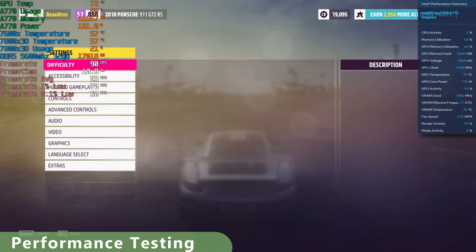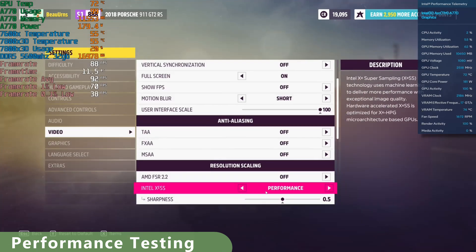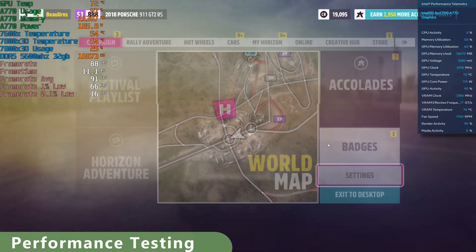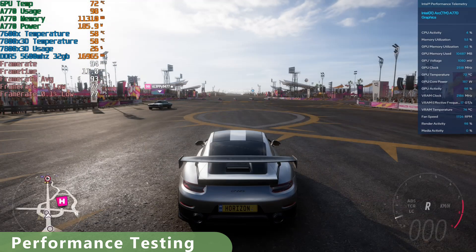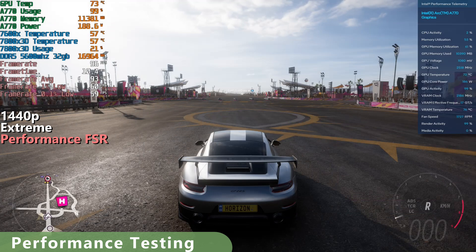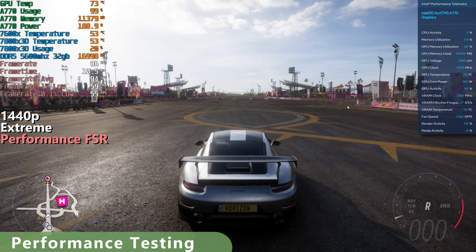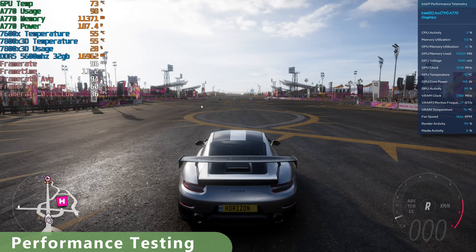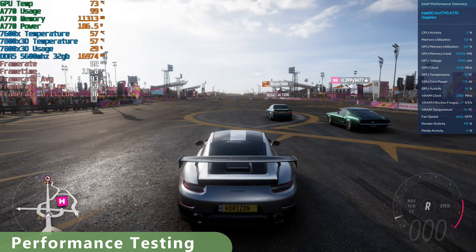Let's come back and try FSR on performance. FSR performance — you can see there's artifacting, a kind of shimmering, up in the tracks. There's paint details off in the background in these areas. The thin lines start to struggle with FSR at higher settings.